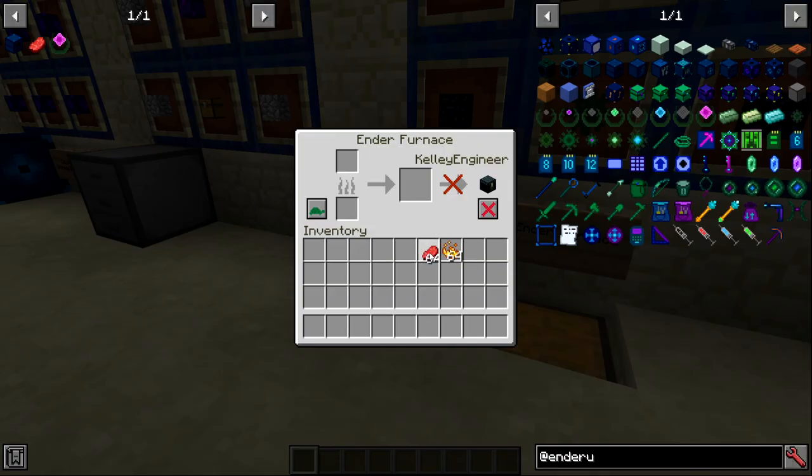The half comes from the fact that if you throw in items and one piece of fuel, after it finishes smelting the bar does not go back down like a vanilla furnace. With the ender furnace you do not require fuel to complete smelting — it will smelt one item per minute in slow mode, or one item every 30 seconds in fast mode, without any fuel.